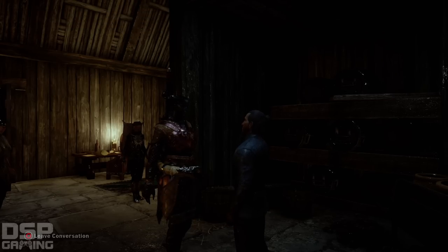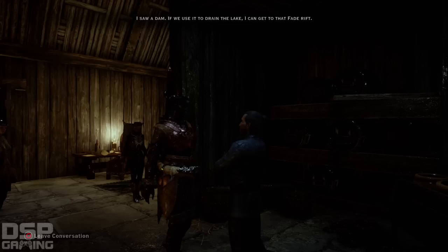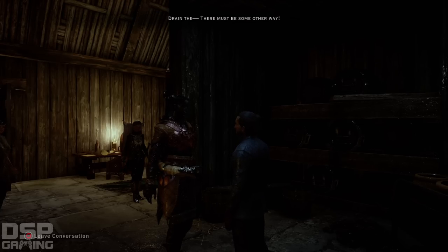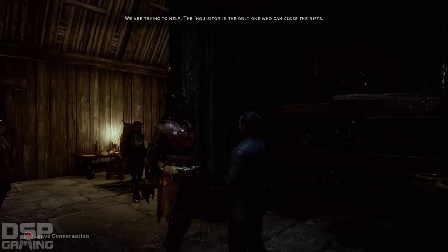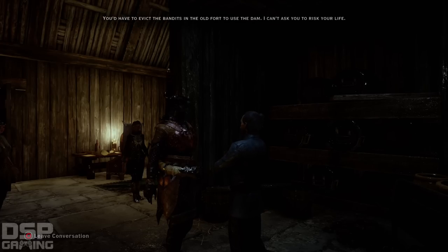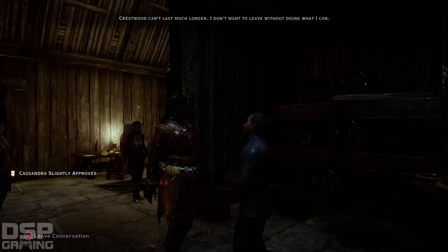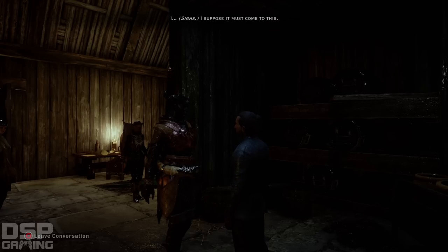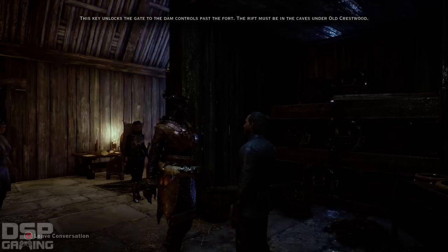What about draining the lake? I can get to that Fade Rift - draining? There must be some other way. We are trying to help. The Inquisitor is the only one who can close the rifts. You'd have to evict the bandits in the old fort to use the dam. I can't ask you to risk your army. Alright, let's do it. Crestwood can't last much longer. I don't want to leave without doing what I can. I suppose it must come to this. This key unlocks the gate to the dam.